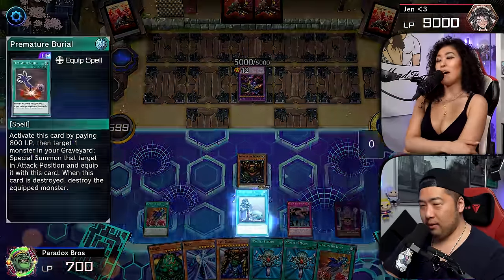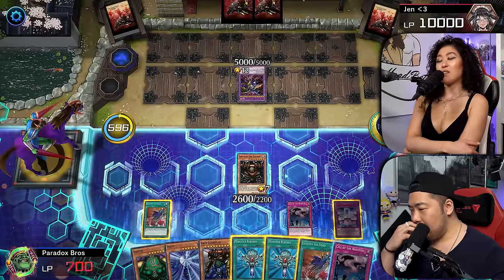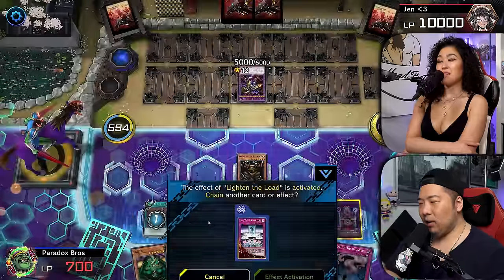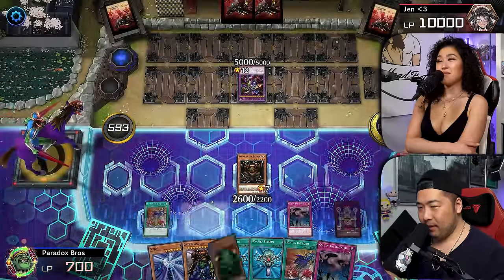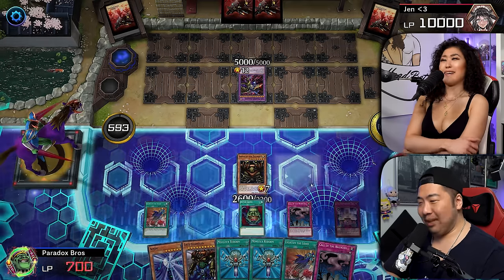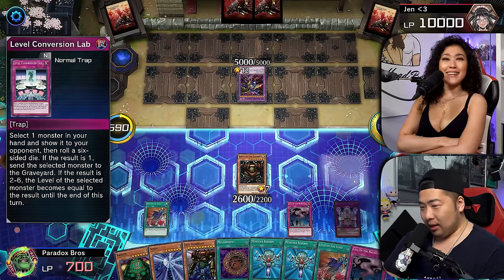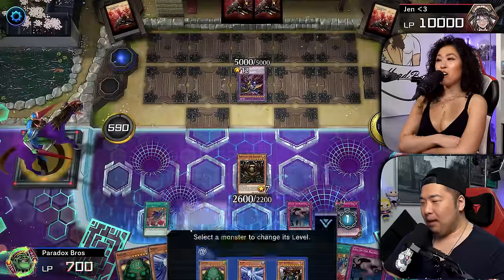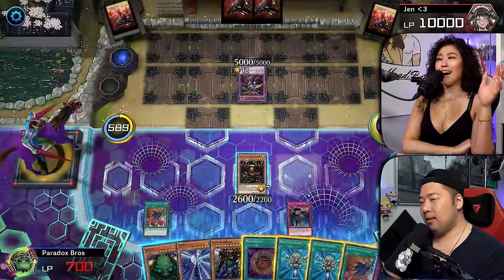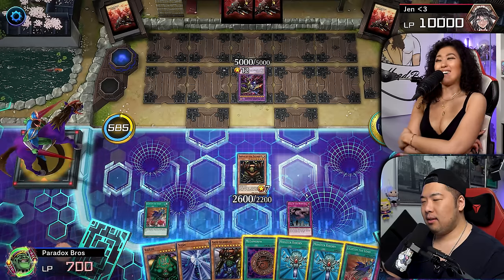I'm going to activate Lighten the Load — I'm going to shuffle back my Cosigen to draw one card. The Pot of freaking Greed! I'm a legend. The Level Conversion Lab — I'm going to reveal Cosigen, draw five or higher. Oh my god. Come on Susu, luck is not on your side. That was purely luck.